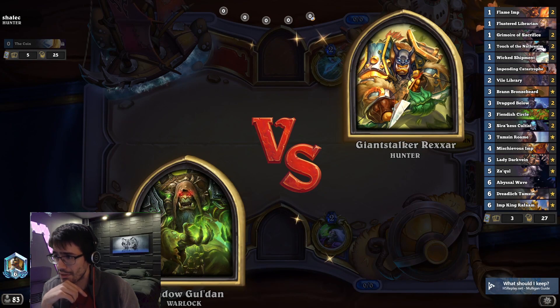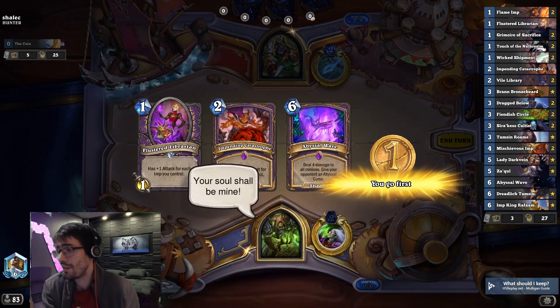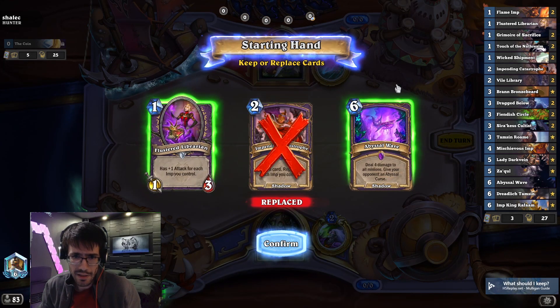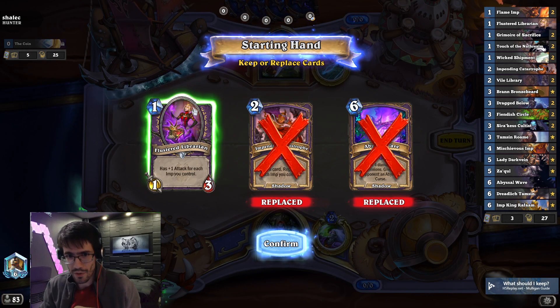Who cares about winning? It's an off-season. We don't know what competitive looks like if it exists next year, so might as well have some fun. Let me not keep Catastrophe — I feel like I want to fight for tempo against Hunter first, and I'm on one with a one-drop, so let's look for synergy.